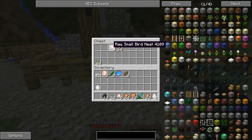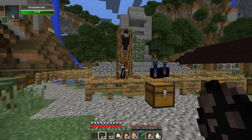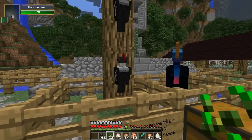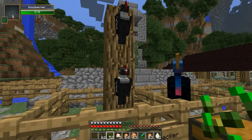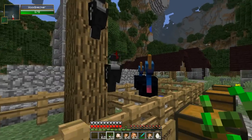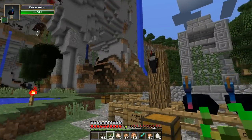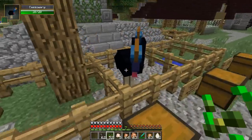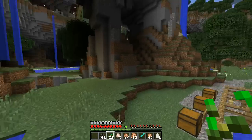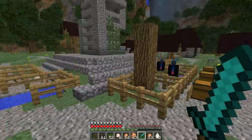It drops small bird meat. The swan, obviously, large bird meat. Can I breed these dudes? I'm going to try — you can see they're different colors. I don't think I can do it. Apparently you can't breed this one. I swear it said you could breed this one with seeds. What are you attached to now? I thought for a second it grabbed onto the cassowary. If you go near these dudes they are going to run away — they do not like people. So probably not the best for breeding anyways.